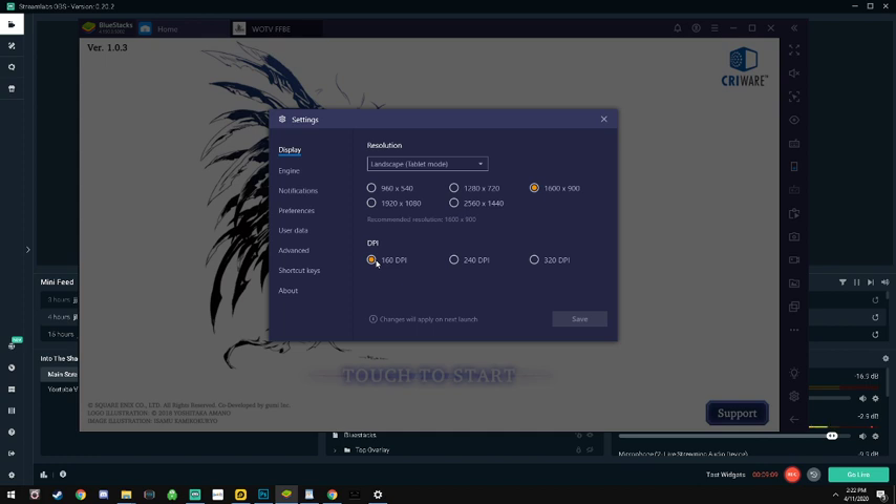DPI is the amount of pixels per unit of space. If you want the game to look better, set it to 320; for performance reasons I stick to 160. You can change to portrait or landscape mode - I just keep it in landscape mode on the tablet.